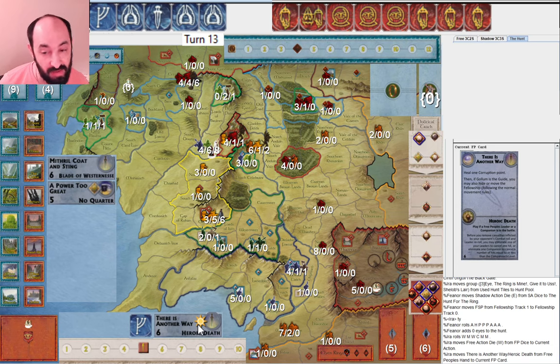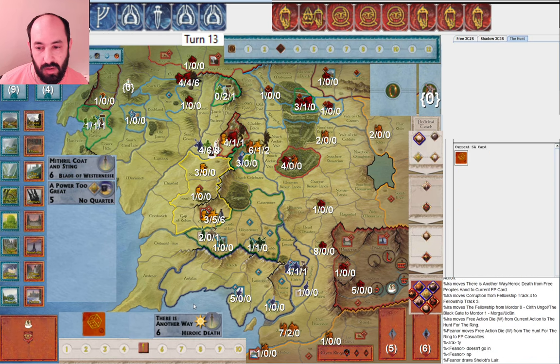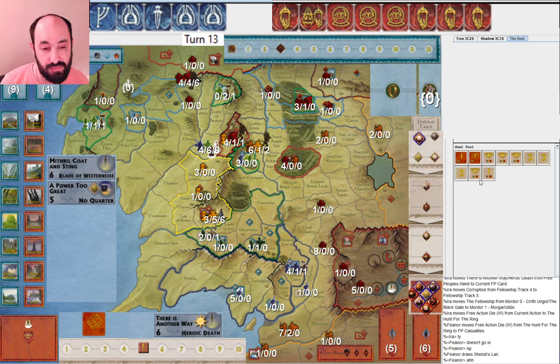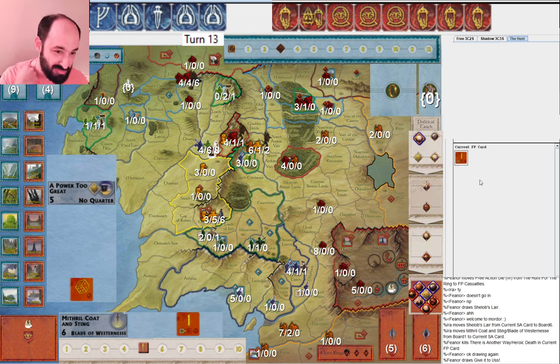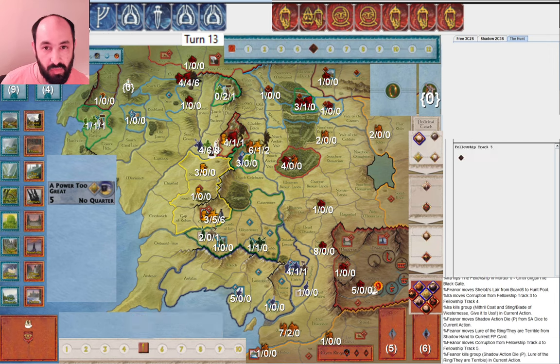I start by playing There's Another Way, because if I'm moving a few more times this turn and hit some eyes, this die does not go into the hunt box when you play There's Another Way - that's a benefit because it doesn't make later eyes worse. I heal one and I move. I get Shelob's Lair - not what I want to see. I think I redraw it with Mithril Coat and draw into the one-stop reveal. Obviously always sad when you redraw a red into a red, but that hunt pool was bad. This is going to be an unlikely climb. They play Lure of the Ring - I'm up to five corruption. My opponent moves towards Rivendell. I have not successfully defended it with this giant army in Holland.